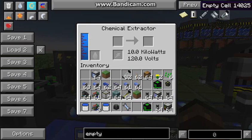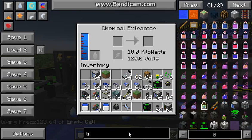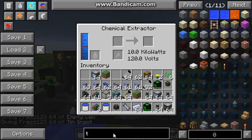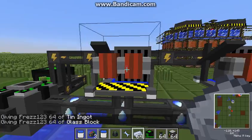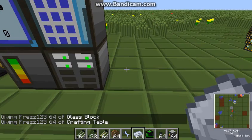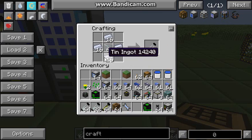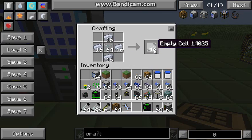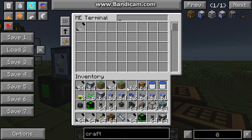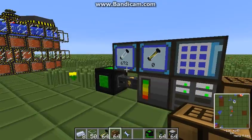I will show you how to craft empty cells. It's quite easy — you just need tin and glass, but you will need a lot of tin, so make sure you can provide a lot of tin. Four tin ingots and one glass block gives us 16 empty cells. Put them all in your ME system — as you can see, 672 empty cells.